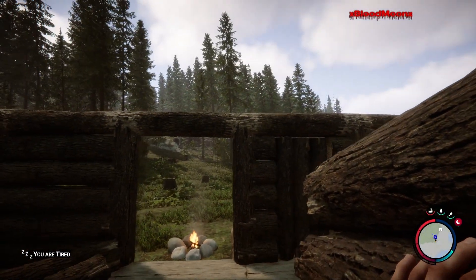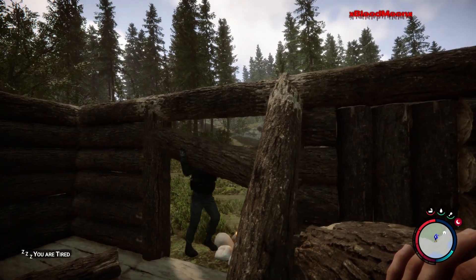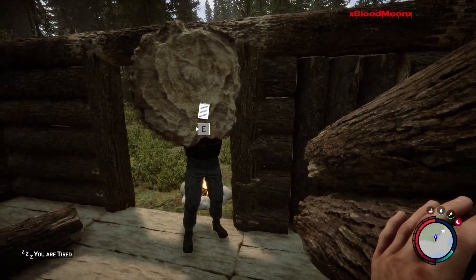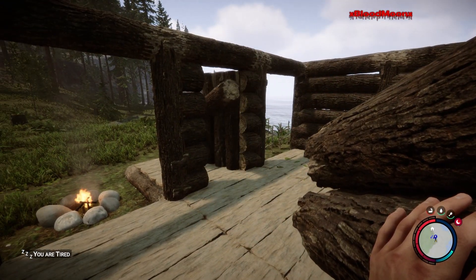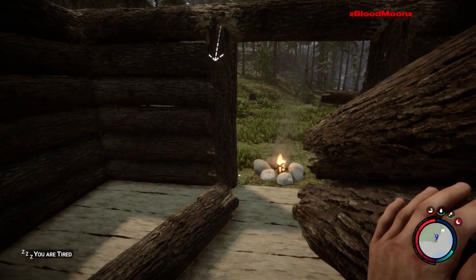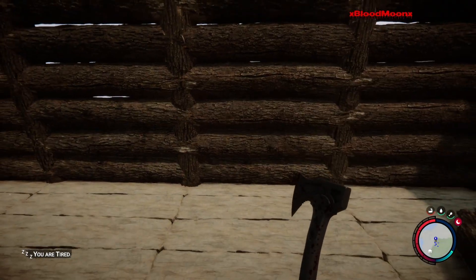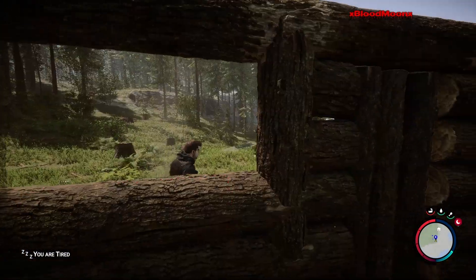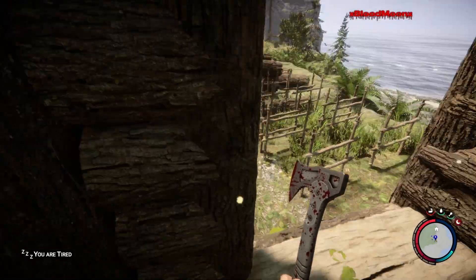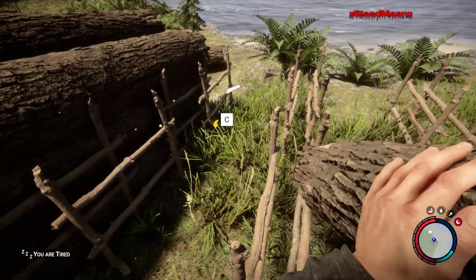Let's see if I can do it this way. What are you doing, dude? Alright, I'm gonna close that back up — I think I'm gonna put the stairs over on this side instead. Just got an achievement — Architect!